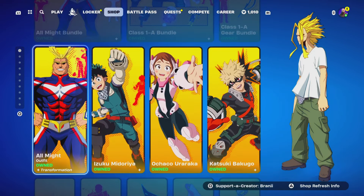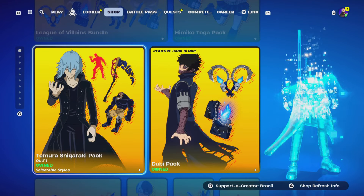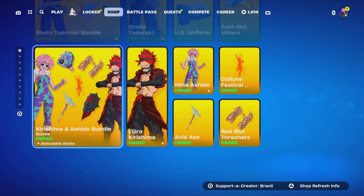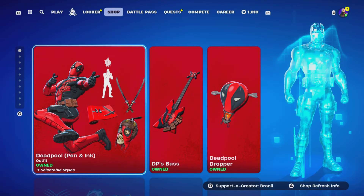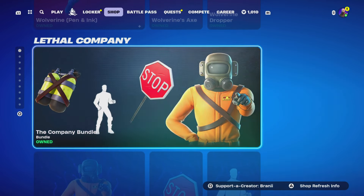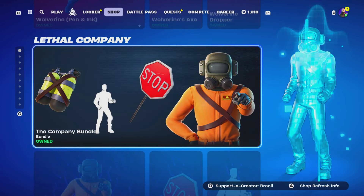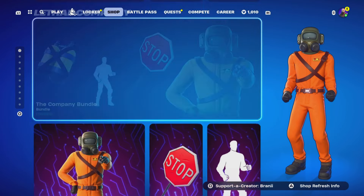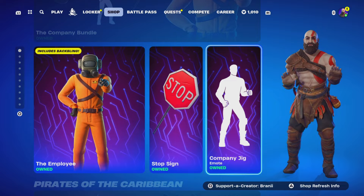We got the My Hero Academia skin still here, which is very nice. Pretty nice to see back in return. We got the Wolverine Deadpool skin still here, which will be leaving this month on the 12th. Comment down below — how was the movie if you watched it? We got the company skin still here, which is very nice — comes with its emote.